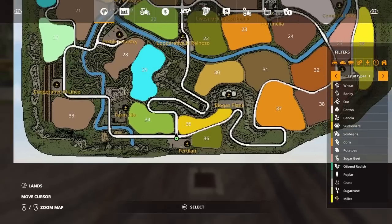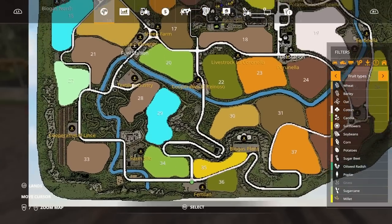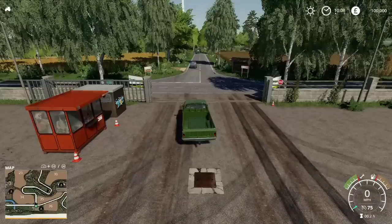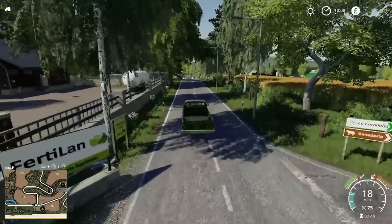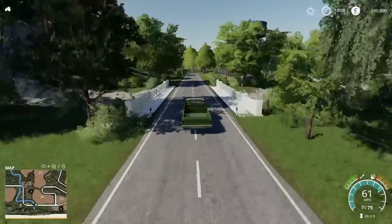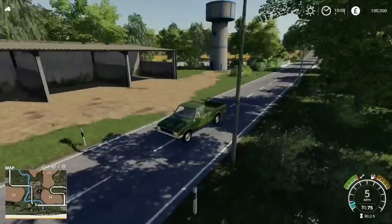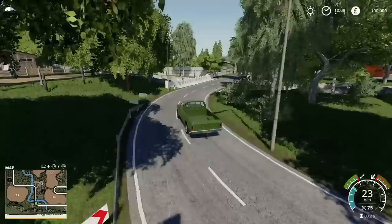If you follow down there, this is where the cow pasture is. When you buy it, that's where the cows will be. You've got your feed trough, water trough, place for straw, slurry, and manure — it's all there. We're going to head left, and at the end of here is where the sheep farm is. There's a water point just behind us for buying water if you don't want to place your own. The sheep farm is just there to the left — again, you need to buy it and own it to be able to use it.